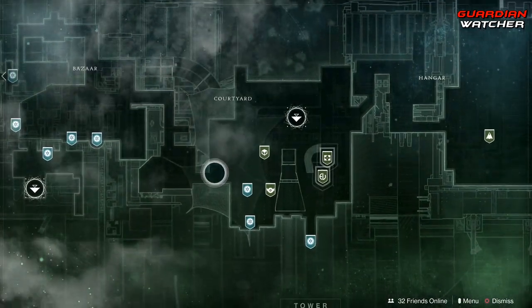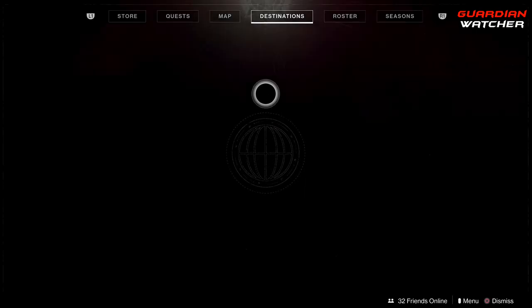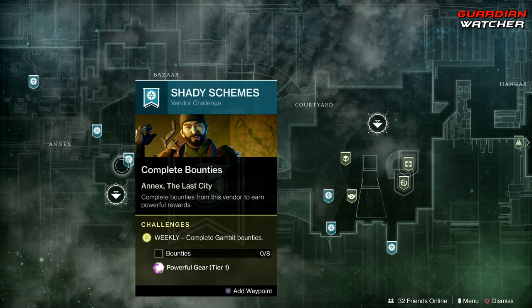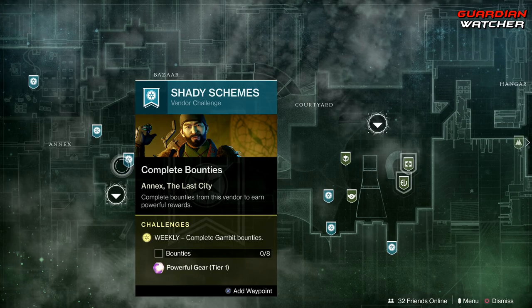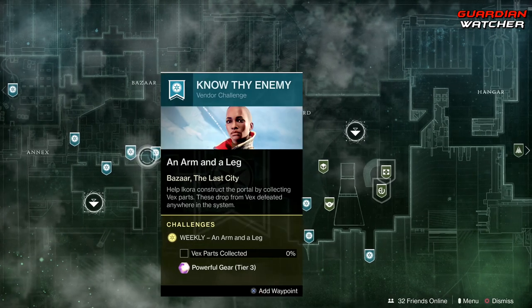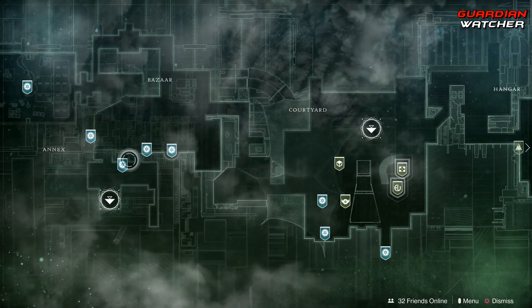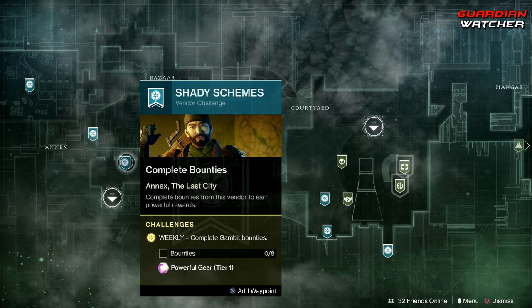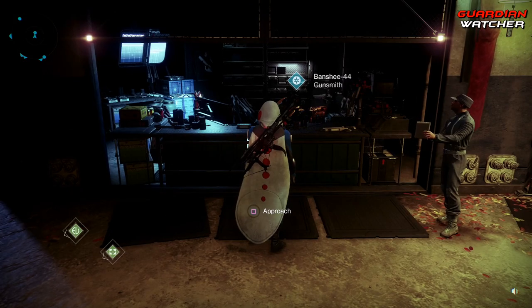When you're at a high level — around 928, or probably once you hit 900 — pay attention to how you collect your powerful gear. You want to grab all tier one powerful gear first everywhere, then move on to tier two, then tier three. Don't grab tier three and then go back to tier one, since the level increases become very small.